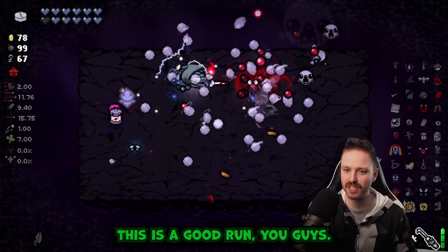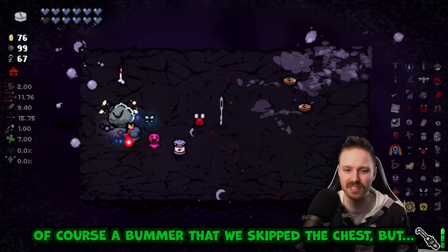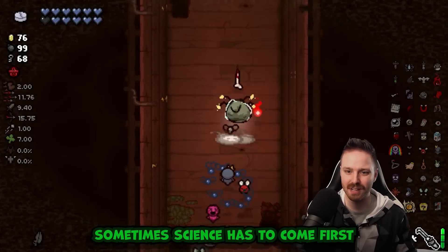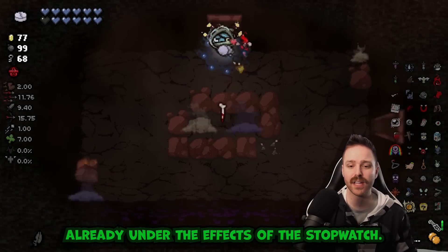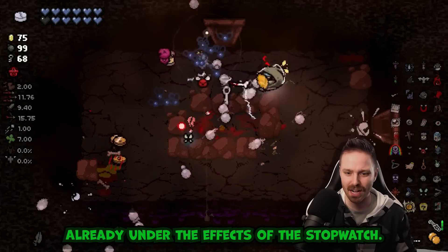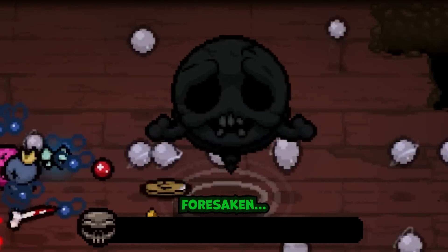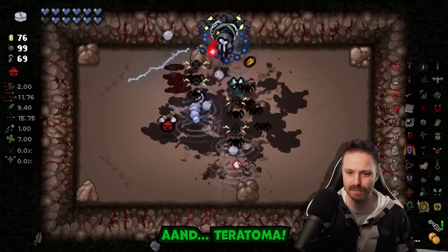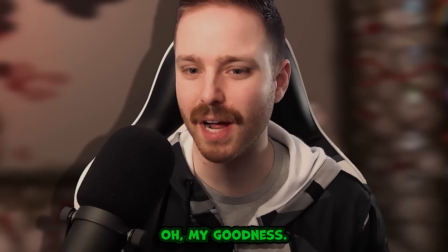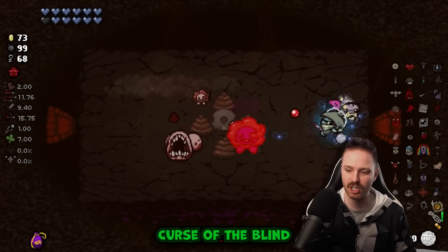This is a good run, I'm pretty happy with what we chose to do here. Of course a bummer that we skipped the chest, but sometimes science has to come first. Rousey pill - we're gonna take that for Delirium. Already under the effects of Stopwatch - let's go extra slow.